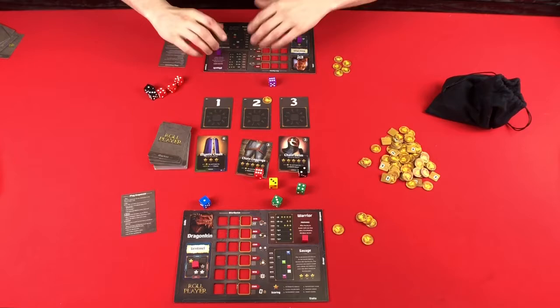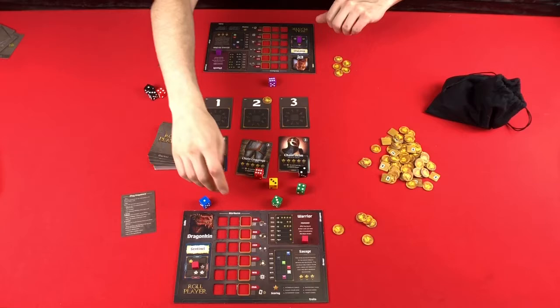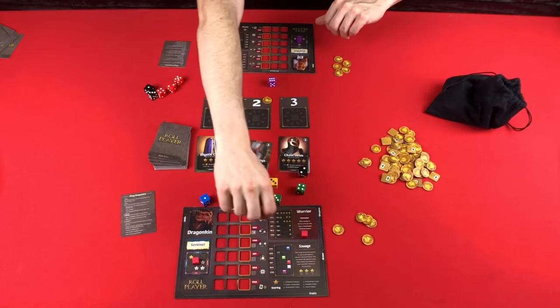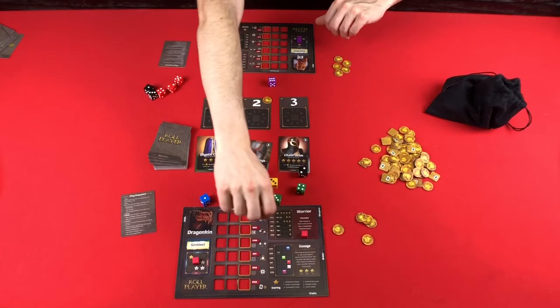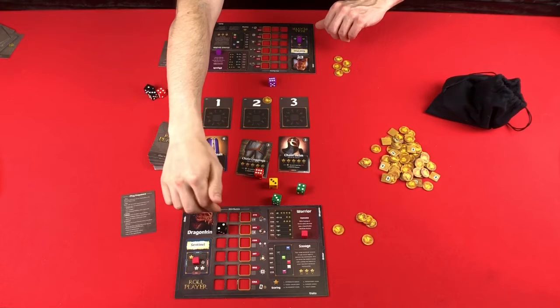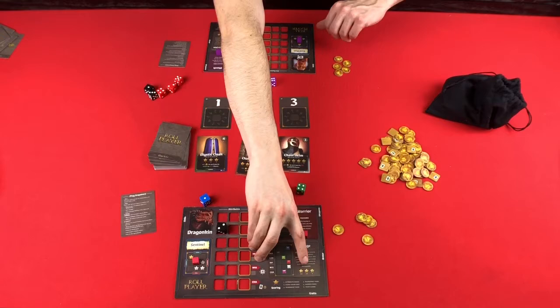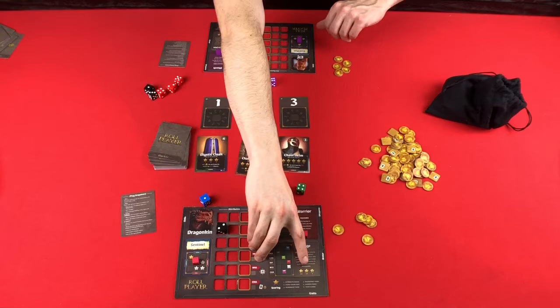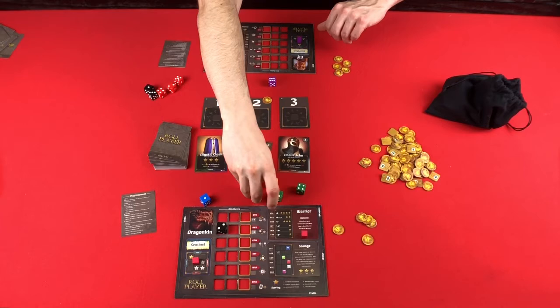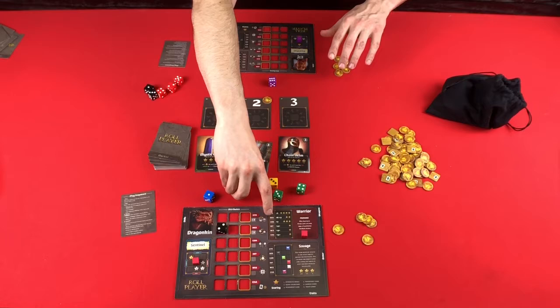As you're placing these dice in the initial placement, you don't worry about the abilities of placement. Because each time you place a die during the game, you're going to get to take special abilities. But you do want to pay attention to your backstory because it's going to tell you where you want certain dice. In order to fulfill your backstory, you want a certain alignment of colors. You always fill from the left to the right in each row. At the end of the game, you'll get either one, three, or six points based off of how many dice are in the correct alignments.